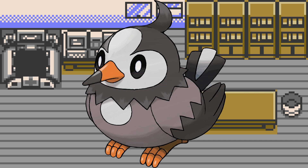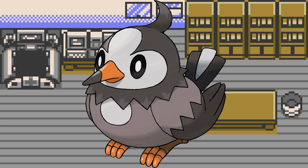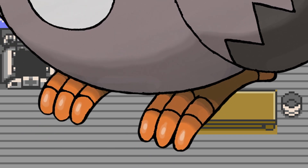Starly's round body and grouping habits, as well as the conifers on the route on which it's found, all three support that it lives in a colder climate, that being Sinnoh. Its longer but broader wings favor fast and far flight, but not as powerful as Pidgey or as well controlled, and not as far as Taillow without resting. For whatever reason, however, Starly lack claws. I'm not sure what advantage this has, and it's clearly not artist neglect because the feet are quite detailed.